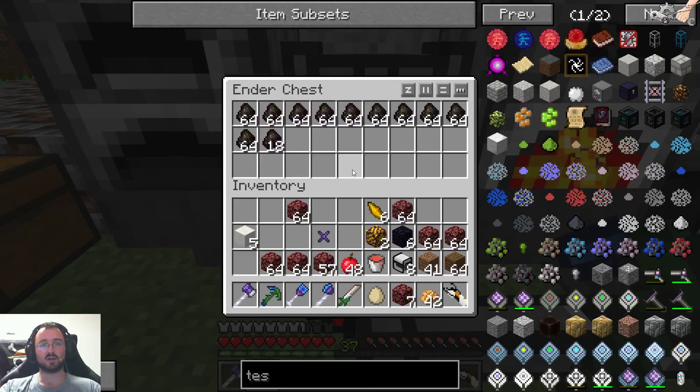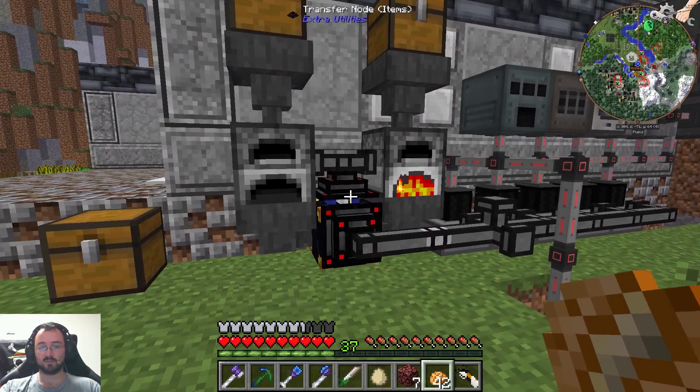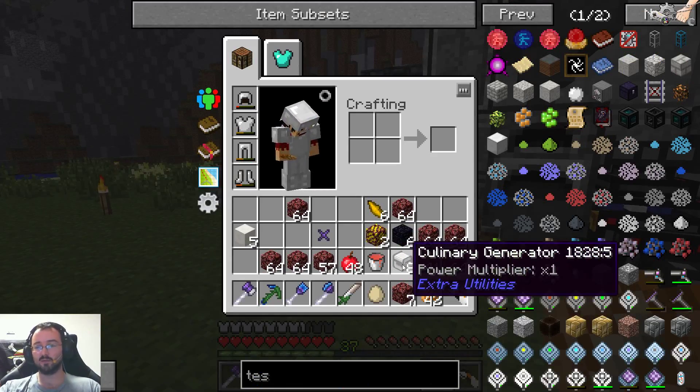Let's put the saplings in here — we don't need it. We need a little bit of wood because I do not have torches right now, and we want to make torches later on.